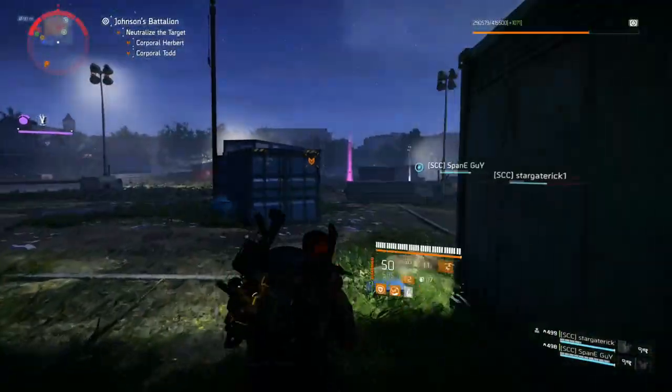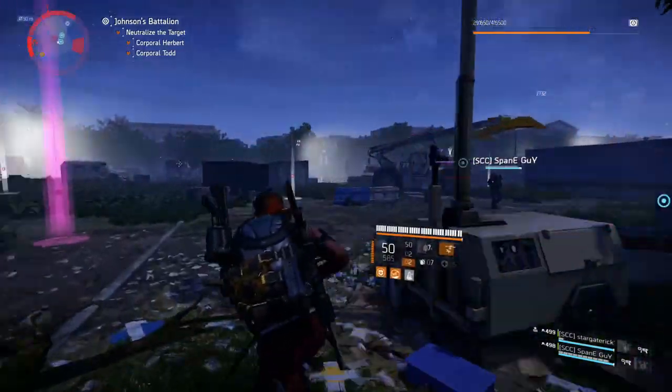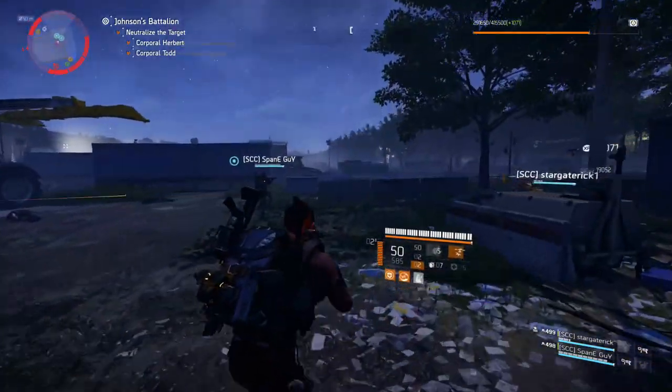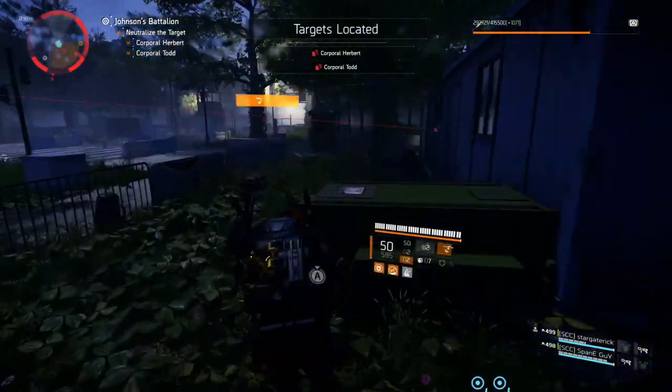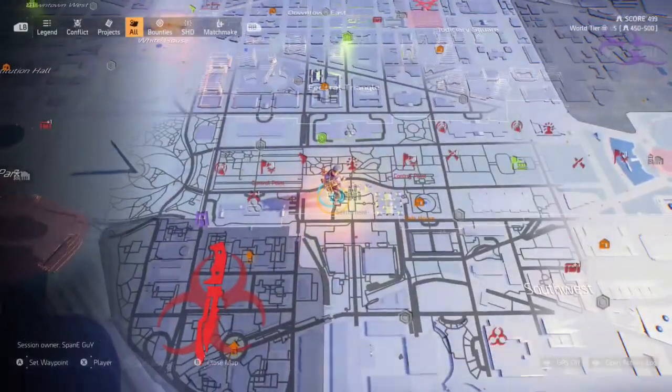What's up agents, today we are back with another secret vendor reset. It's business as usual when locating this heat-packing Cassie — first you need to find the snitch, the sneaky informant.